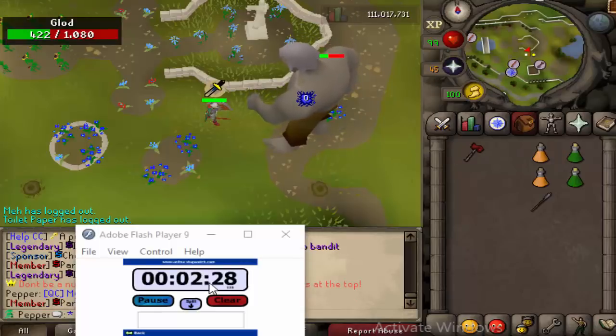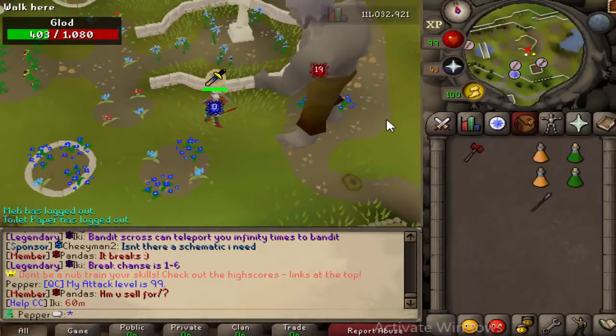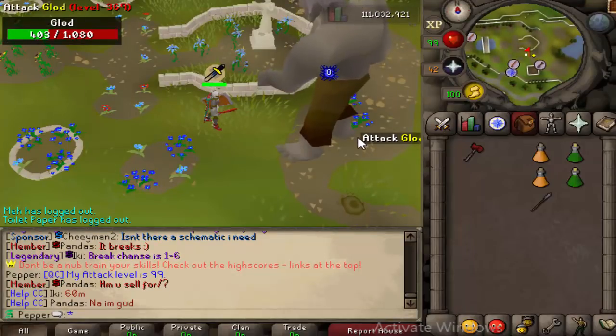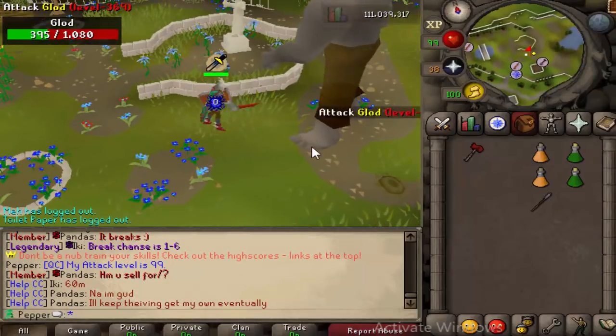By the way, we are two minutes in. I would not recommend using this gear to kill this boss. I'm just doing this because I figured this would be a nice easy boss to test on. If you're actually going to kill this boss, I would recommend either using Darox or Magic — I believe it is weak to Magic, similar to Tecton. Definitely wouldn't bring this sort of gear.